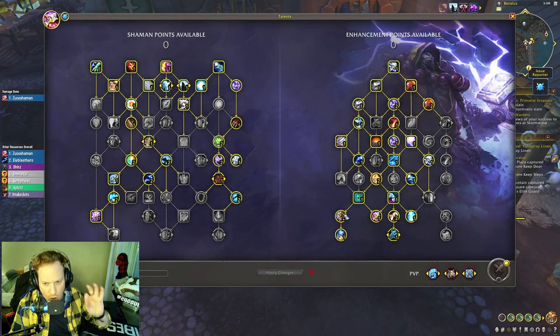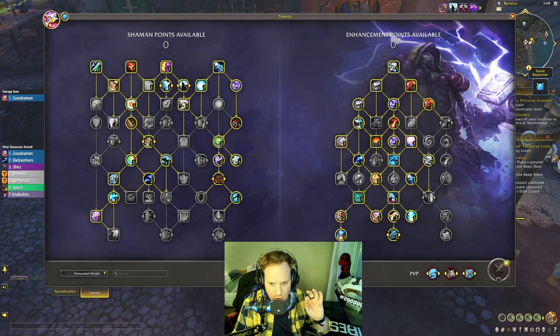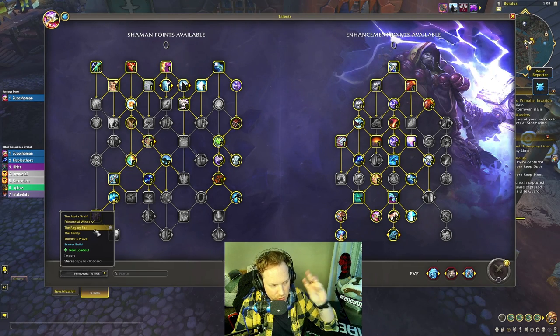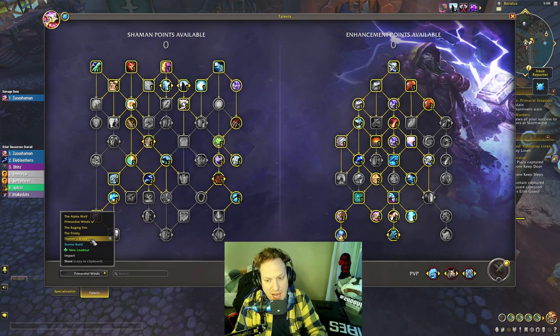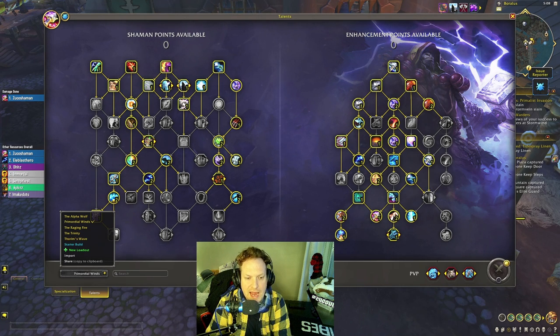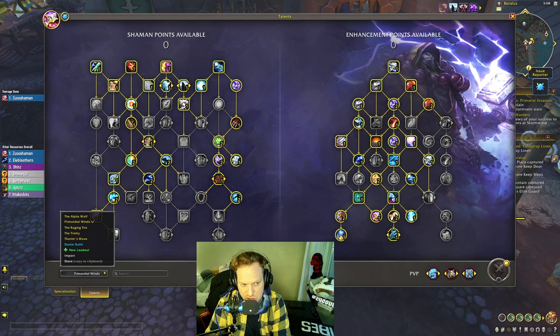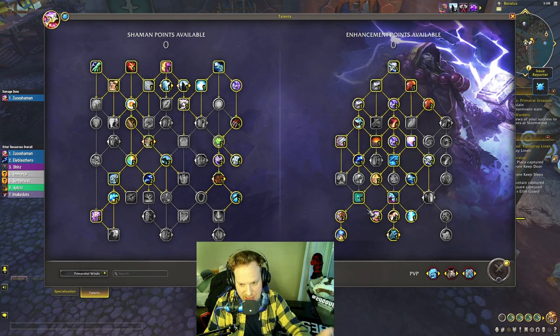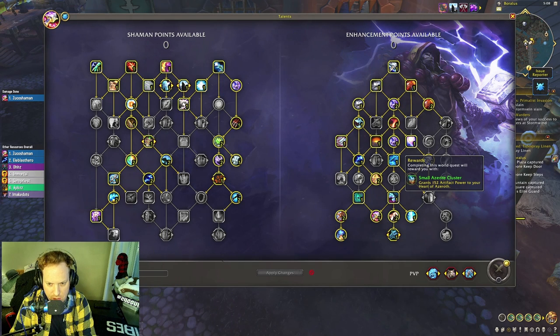I have all five builds listed here: Alpha Wolf, Primordial Winds, Raging Fire, The Trinity, and Thorum's Wave. I'm primarily going to show you how the spec side of the talent tree changes — we're not paying attention to the class side at all.